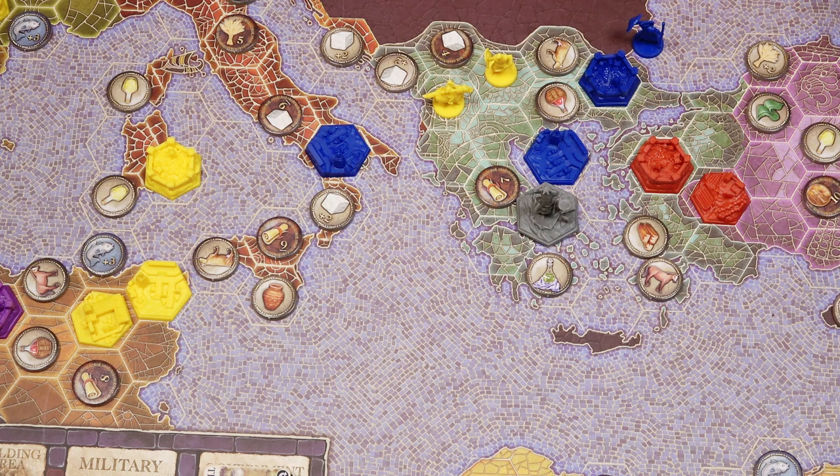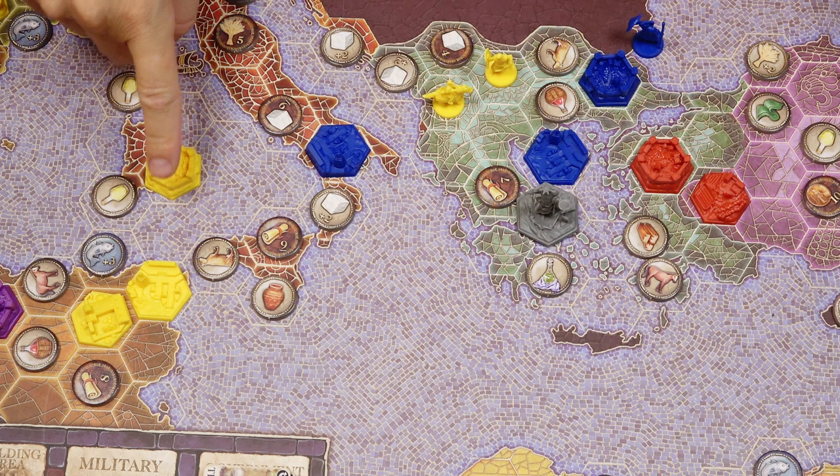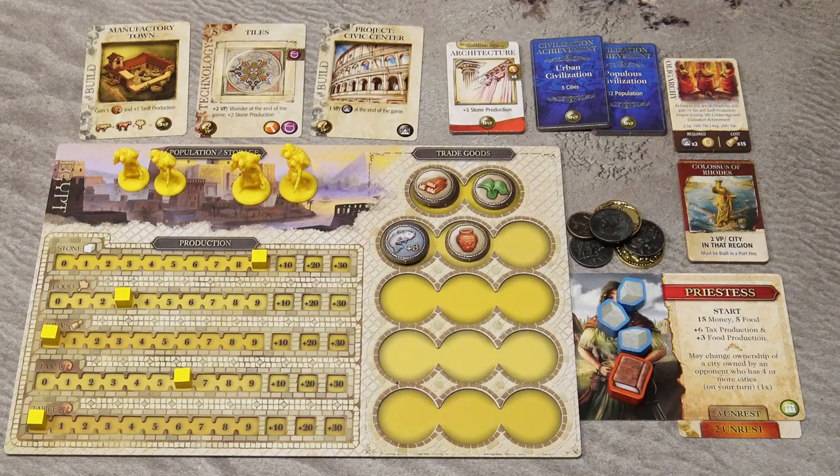In addition to victory points accumulated during the game, score 2 victory points for each city and port city, 1 victory point for each town, and victory points from each wonder tile based on its scoring condition — for example, 2 points for each city in that region. Then score civilization achievement tiles and golden age tiles, followed by points from town cards and technology cards, and project cards. Finally, subtract 1 victory point for each point of unrest. The player with the most victory points wins.